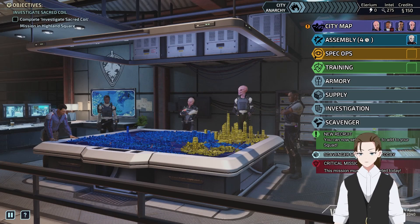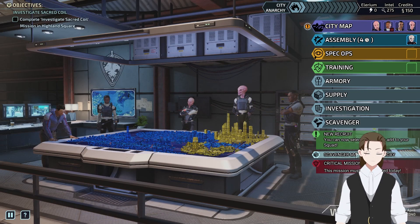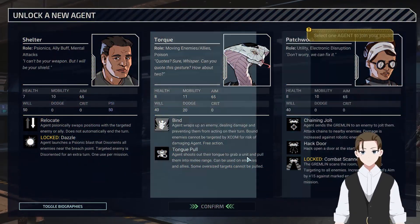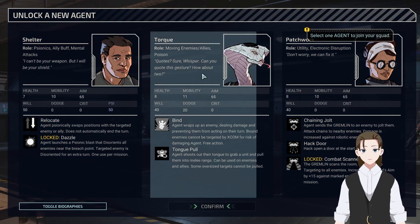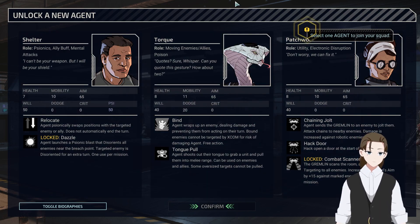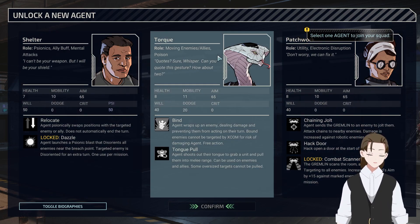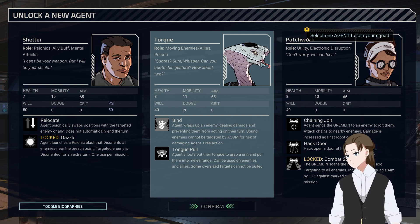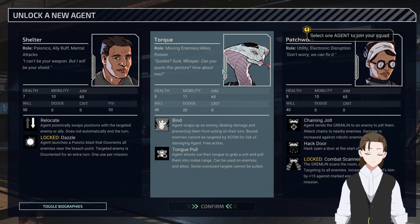Let's recruit an agent first before we look at the scavenger market. Okay, so we got Shelter, Torque, and Patchwork - we have seen all three of these at this point. Torque is the one I actually used to a certain extent, but I didn't really use her abilities effectively. They're not vipers, are they? Are they vipers? Whatever.